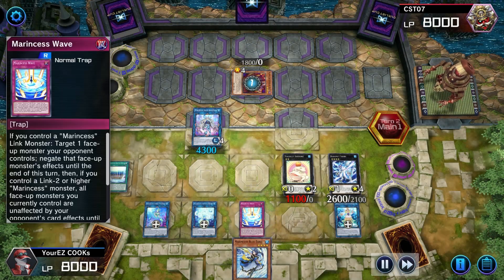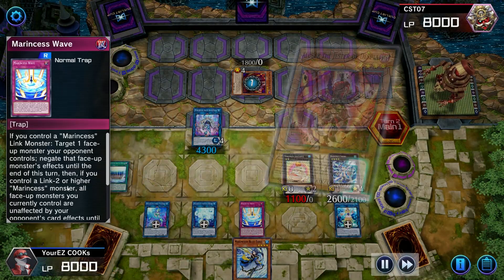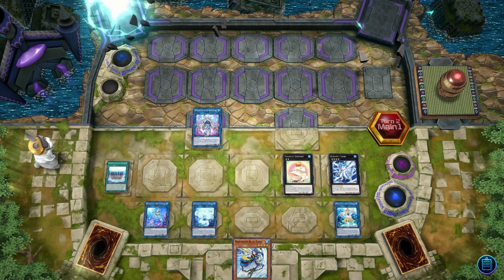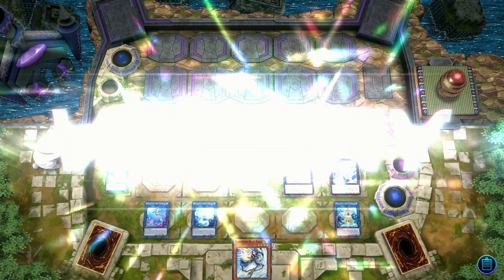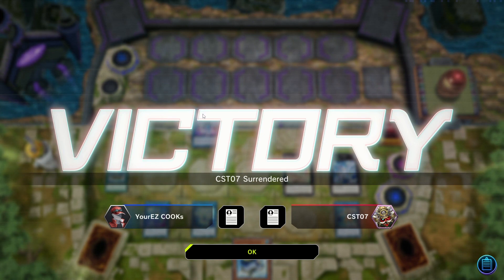We activate our hand trap here — you can activate this from the hand, which is really cool. It negates the one face-up monster the opponent controls, giving that monster no effects. The opponent's field is a rip — there's nothing they could do. Paired with the Aqua Argonaut, since it can't be targeted and they're forced to attack it, and it's unaffected by opponent's card effects, they can't destroy it with card effects. They can't use Mirror Jade — they can't do anything. That's just GG.